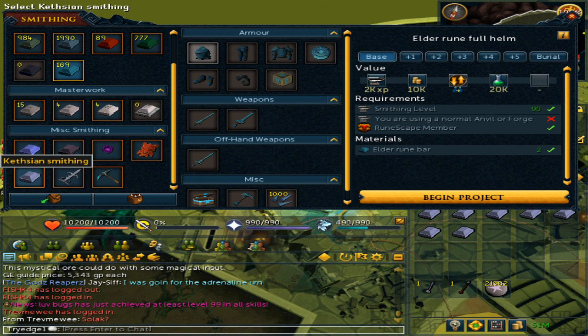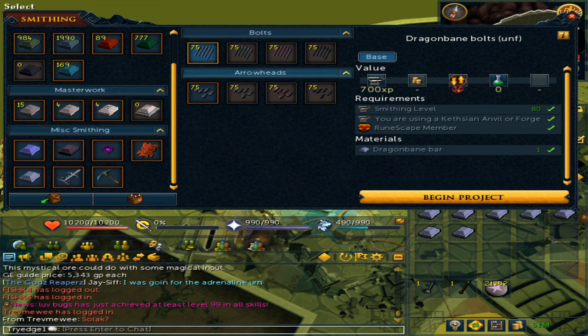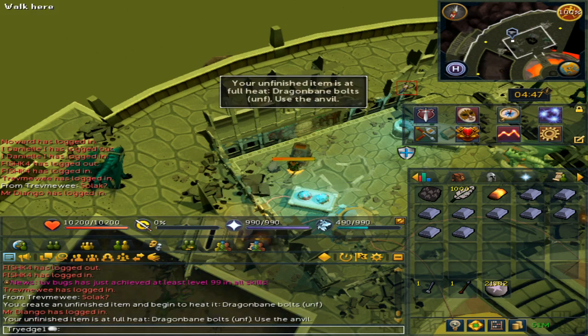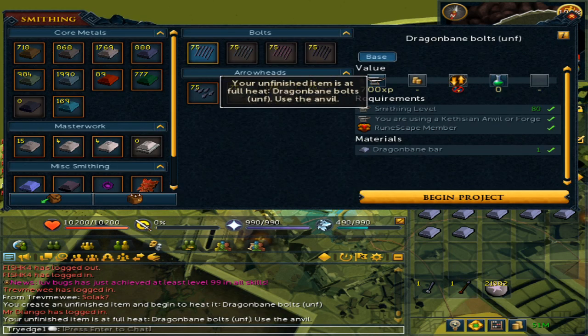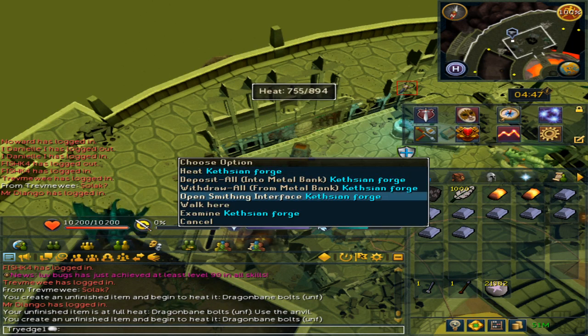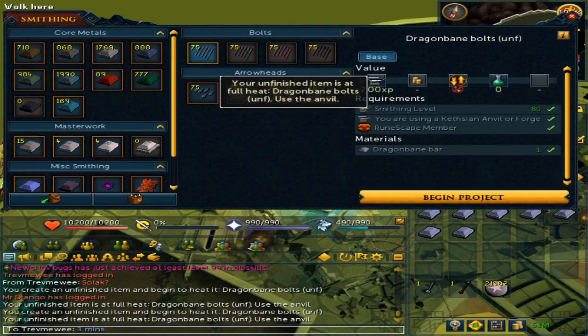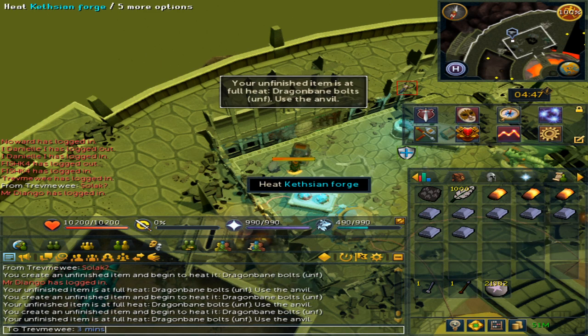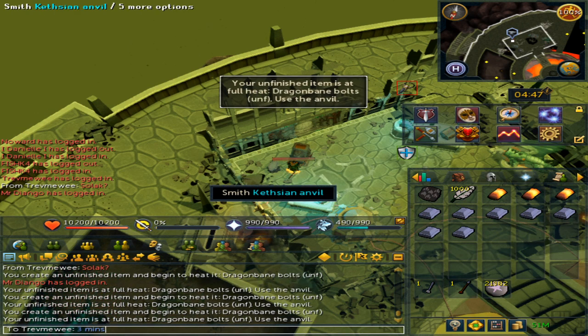On the left side, go to the Kethsi smithing. The icon is underneath the miscellaneous smithing with the godsword shard — it is directly to the left of it. Here you can make bolts or arrowheads. Once you begin, you will heat the forge and make sure you are at 100%. Afterwards, you can right-click it to make another, and then right-click it again to make another, so that you do not constantly have to go back to the furnace and reheat it.